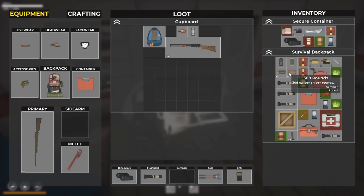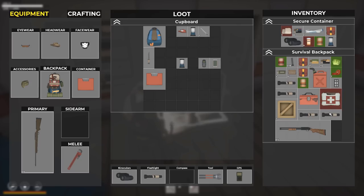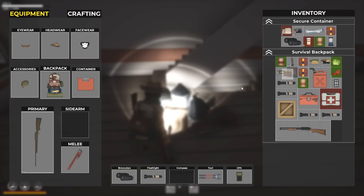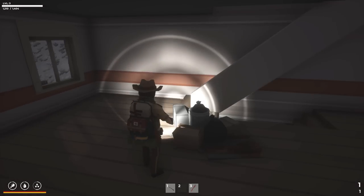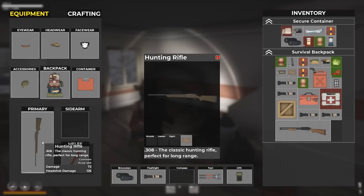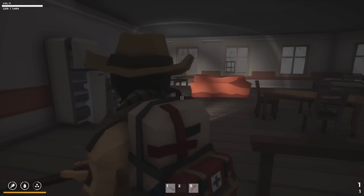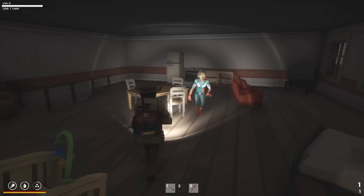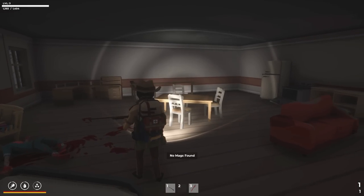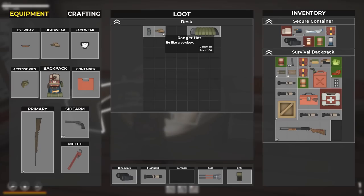We have the shotgun but no shotgun shells unfortunately. We do have 308 rounds - we can drag and drop one into the hunting rifle, putting one in the chamber. We need a magazine - they call it a loader here. We can't just press R to reload, we have to drag and drop. The gun fired twice for some reason even though it only had one bullet - that might be a bug.